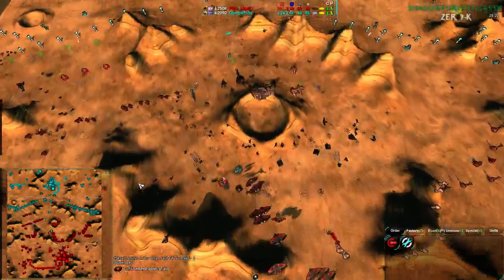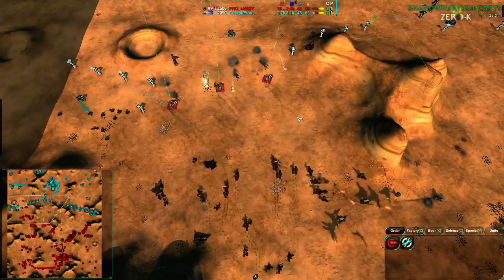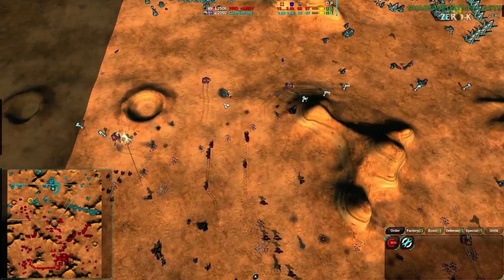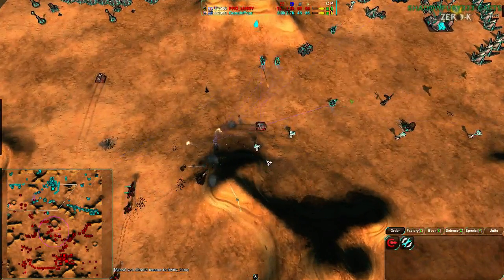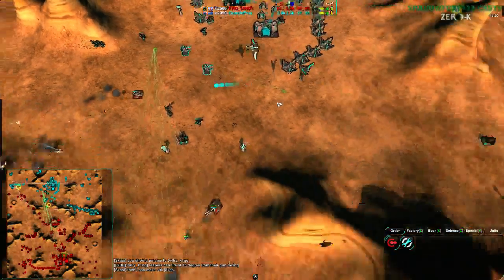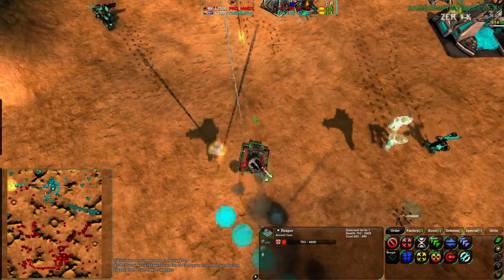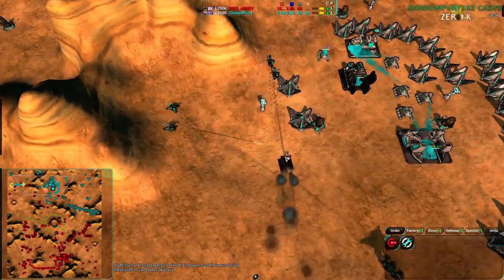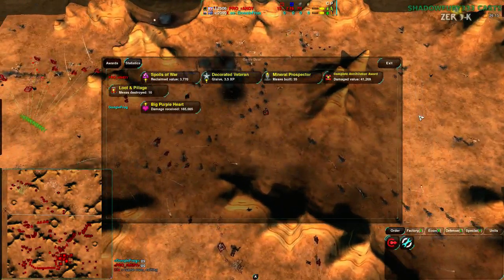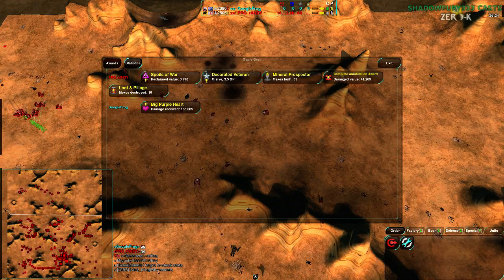Google Frog could push back via strategic nuke if he lasts another four minutes, which seems unlikely. The reapers alone are going to tear things apart and the rockos behind will seal the deal. This is best of five, so losing game one isn't the biggest deal. The final push — copperheads are in place; the reaper goes down in the main base. The northwest side is going down, Google Frog surrenders, and that is game one.